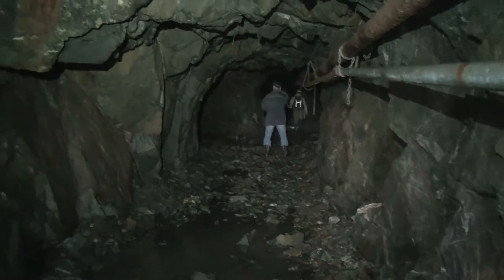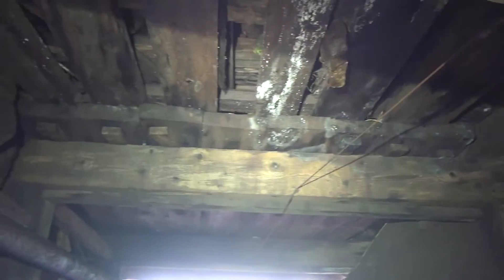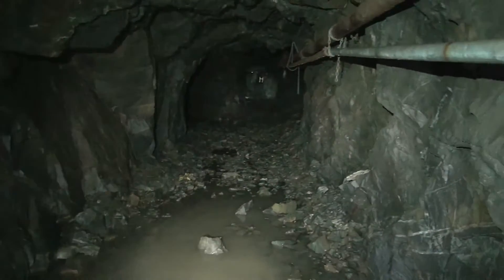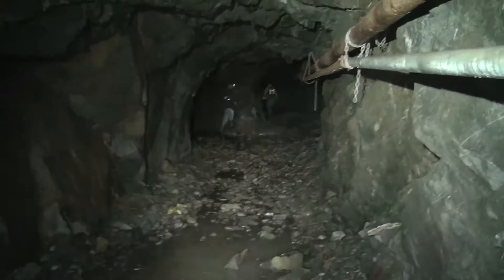We've made our way into the second level of the Tilikum mine. Looking back out the partially collapsed portal, you can see a timbered section above the portal, so this is obviously an unstable part of the mine that they had timbered from the beginning. The tunnel continues around and heads this way — a lot of cold air blowing out, so it might lead to some extensive workings.